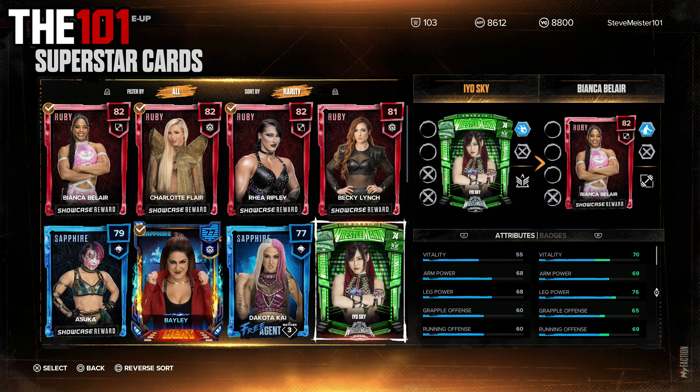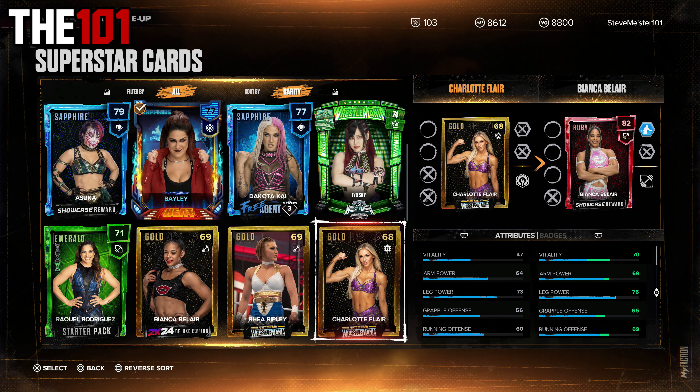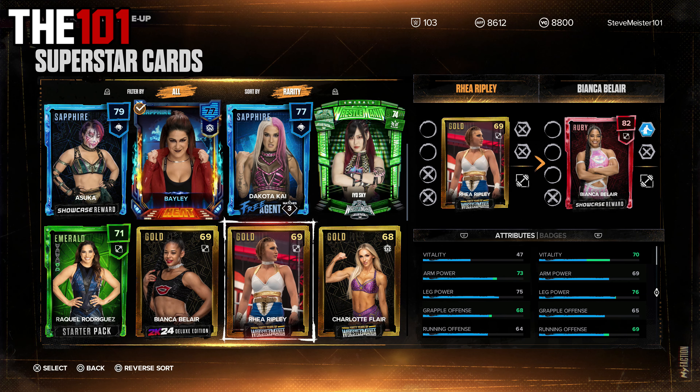On the women's side, not quite as many additions, but we have got a very cool Emerald Io Sky WrestleMania card, as well as Rhea Ripley and Charlotte Flair Gold cards from the 40 Years of WrestleMania DLC pack.